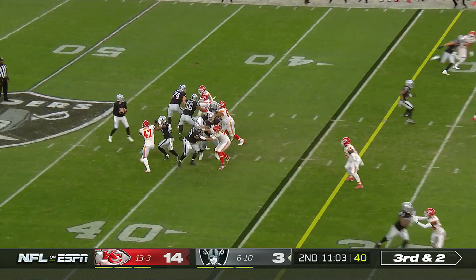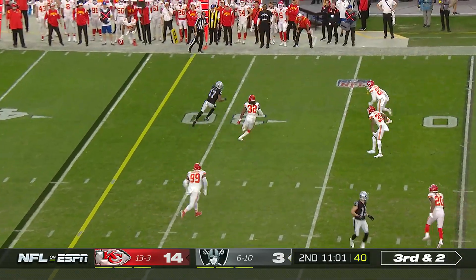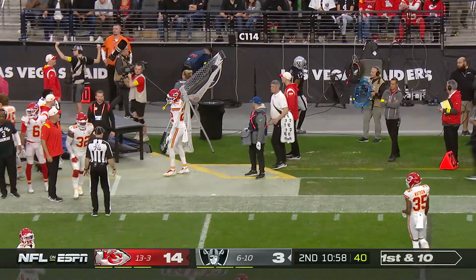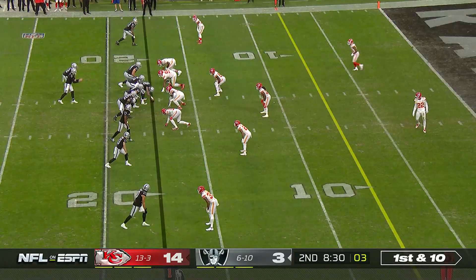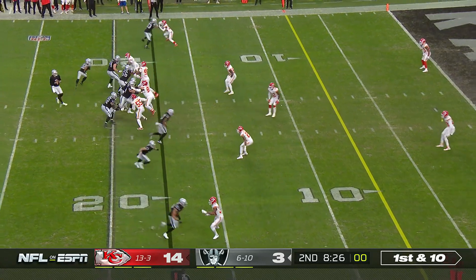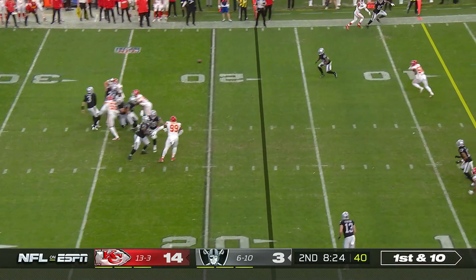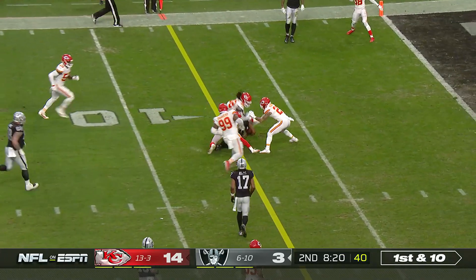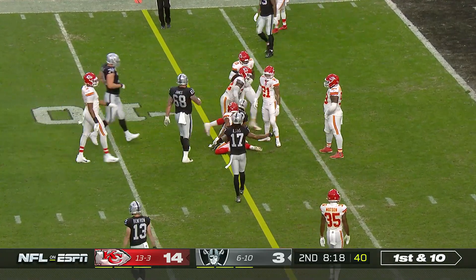Third and two. There's the pressure, picked up. Underneath — complete. Devontae Adams, got it. Third and two converted. Just got it away with zeros on the play clock. Stidham to throw underneath — caught. It's Amir Abdullah, makes the man miss, and has the first down inside.